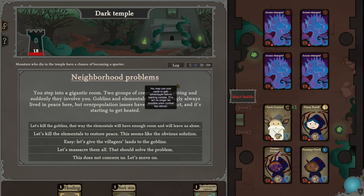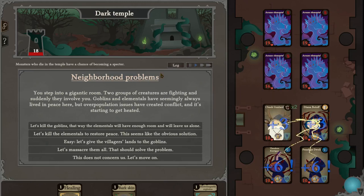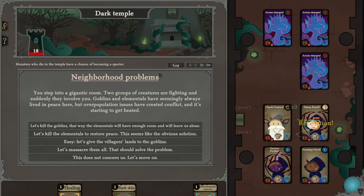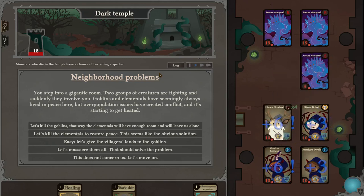Boom! Yeah, retaliation — get those retaliations in. Chomp. Man, druidism and demonology is a heck of a drug.